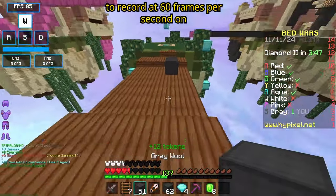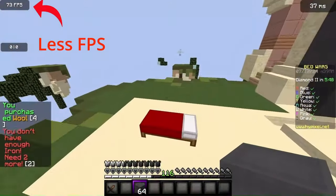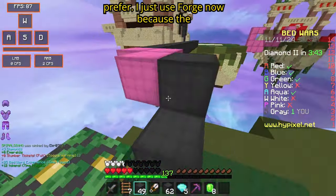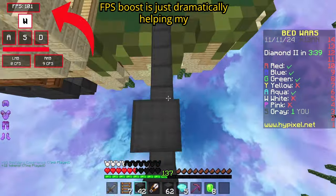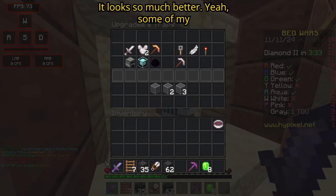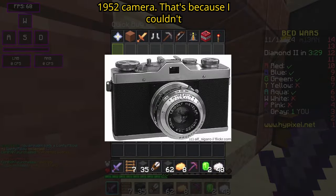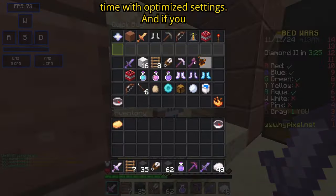I'll roll a clip of me trying to record at 60 frames per second on Feather Client. Go ahead and use whatever client you prefer — I just use Forge now because the FPS boost is dramatically helping my channel. Now I can record better quality videos — just look at the difference, it looks so much better. Some of my older videos look like I recorded them on a 1952 camera, because I couldn't run OBS Studio and Minecraft at the same time with optimized settings.